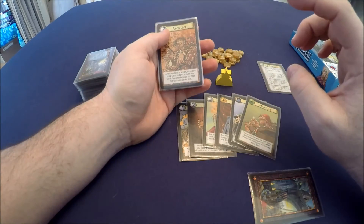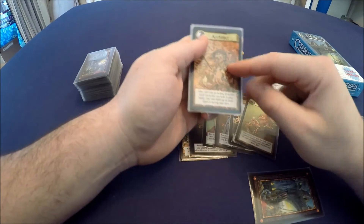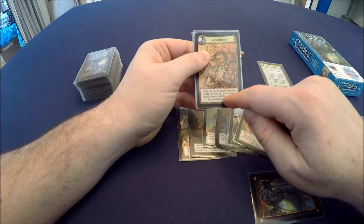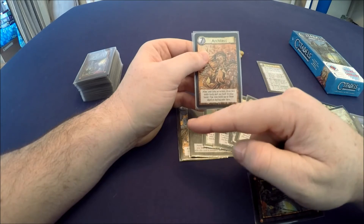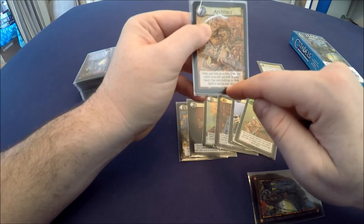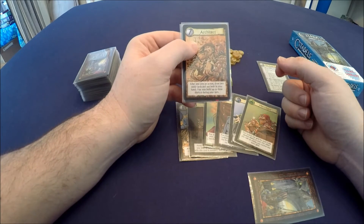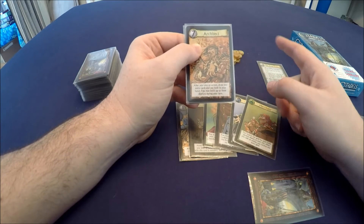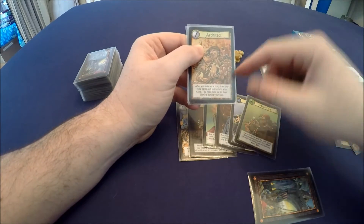The architect — remember I told you that you can only build one district per turn. The architect allows you, after taking an action, to draw two extra cards and keep both of them in your hand, whereas normally when you draw cards you have to discard one. He can also build up to three districts in a single turn. So if you have five districts and enough money to build more, the architect could push you over the edge and help you win. Consequently, the assassin kills him a lot in our games.